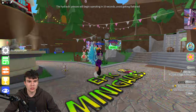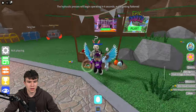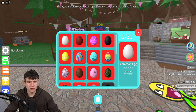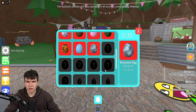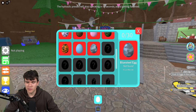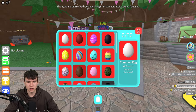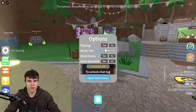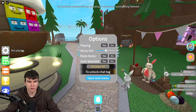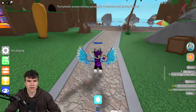To start this egg hunt, you need to go and talk to the bunny, who will give you this egg detector item. For some reason it says there are 30 eggs — apparently there are 15 in the lobby and maybe 15 more elsewhere. Speak to the bunny to get the detector, and I also recommend going into settings before you start.